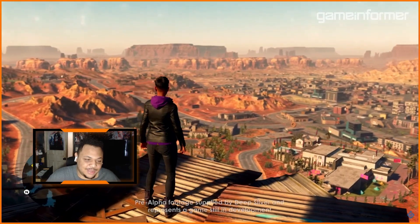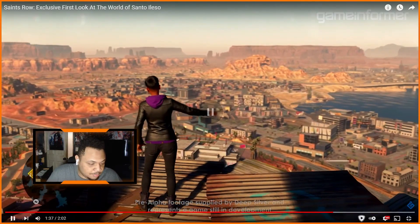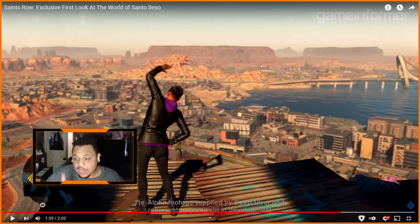That logo right here looks like something related to the wingsuit. I don't know how far they're going to go with it, but in that same interview it said you can use the wingsuit while on top of a vehicle too — so it's not just like a parachute that spawns in the air. It looks like you can do it in more grounded areas as well, which is something to be excited about.